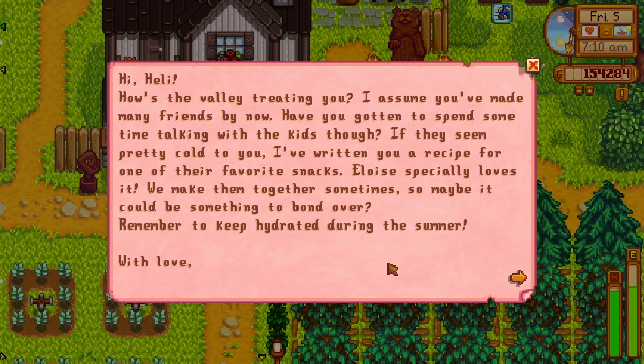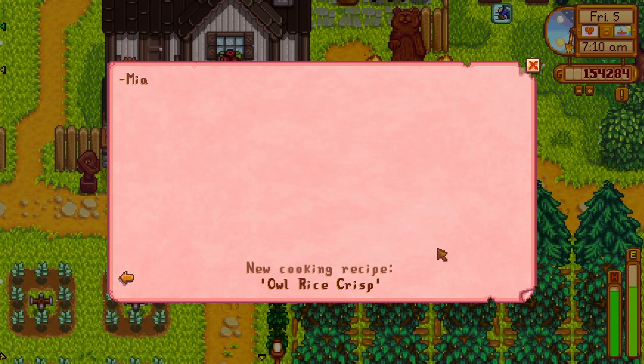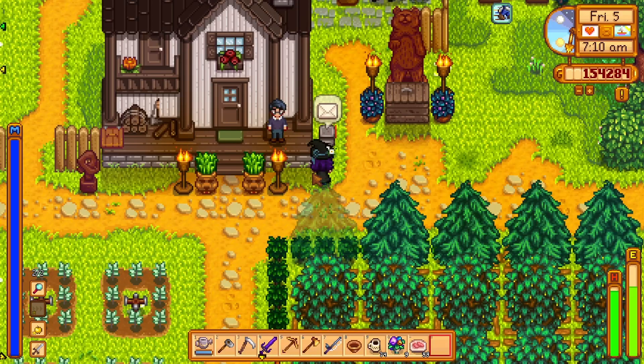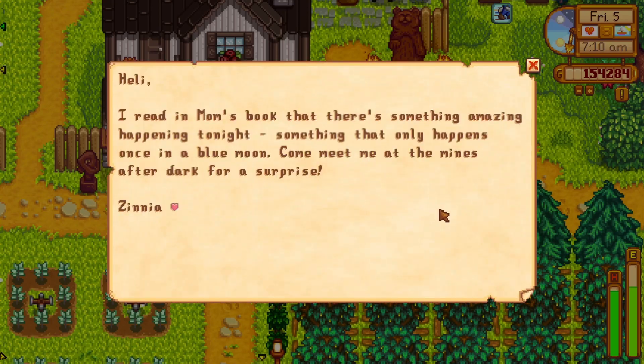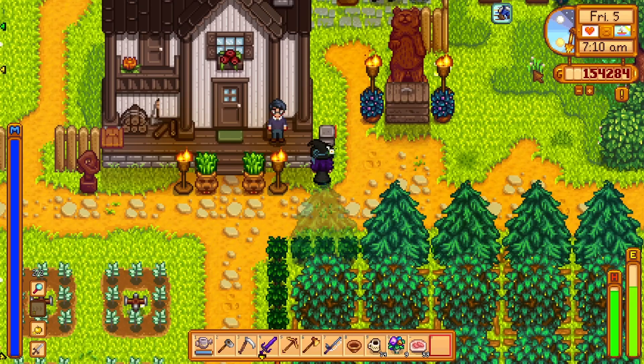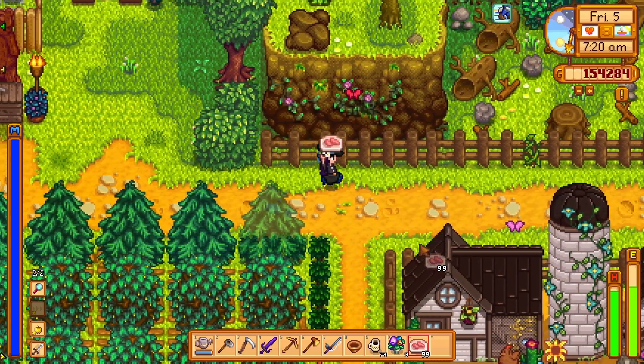We've got mail. One of the children's favorite snacks — especially Eloise loves it. I'll rice crisp for Mia. Kent sent us the recipe for a super meal. And Zinnia wants to meet us at the mines after dark. We'll see.